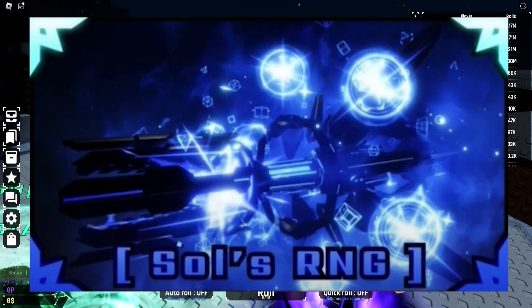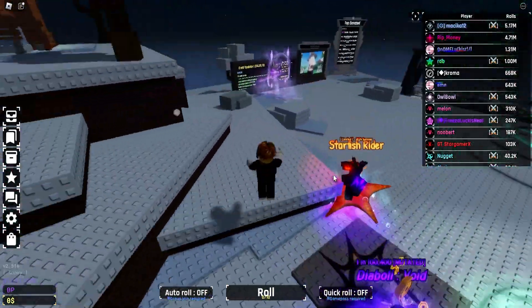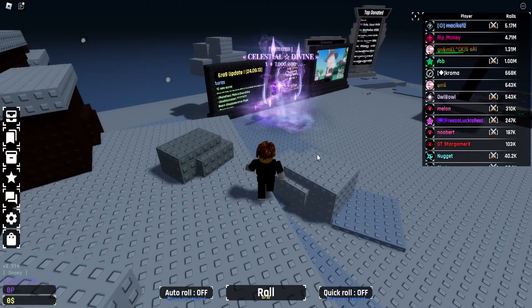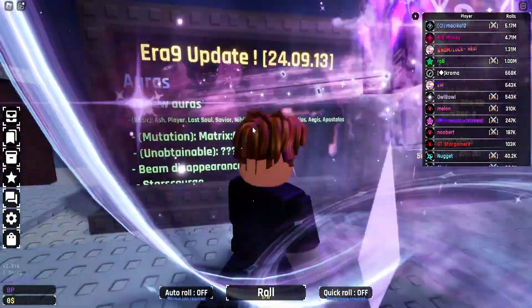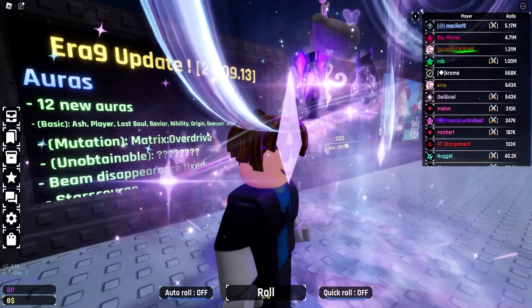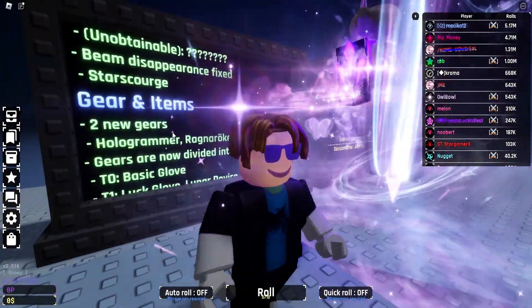Make sure to follow their Discord server if you haven't done that already. If you walk over here you can see all the things that are new in today's update. There are 12 new auras, mutations, Matrix Overdrive — that's the red one we saw — and the beam disappears fix, plus the Star Scorch 2.